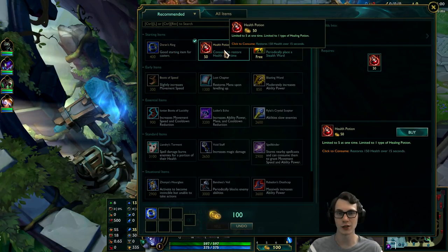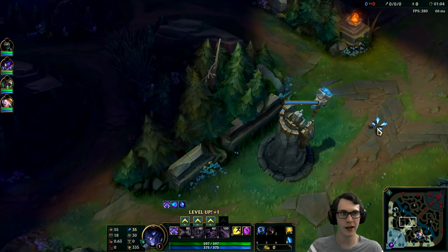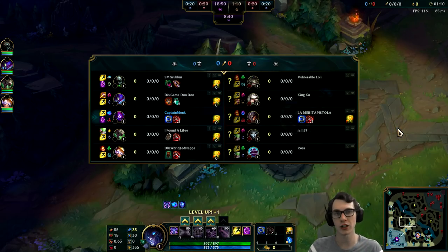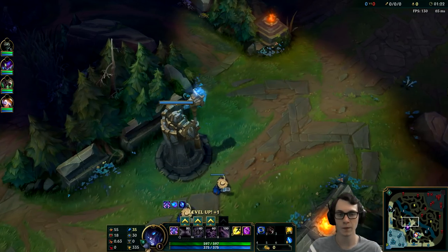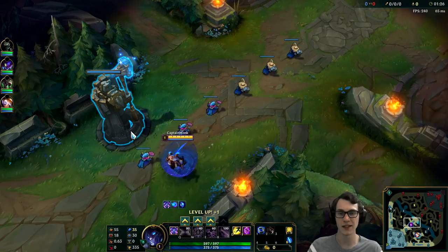So let's get ourselves set up here — Doran's Ring to start, a few potions and the trinket. We're heading over towards the lane. We're playing against a Twisted Fate. Twisted Fate is actually a pretty good lane for Malzahar, especially since I took TP, because when TF hits 6 he's going to go to the other lanes, and I can always follow him with my Teleport — provided it's still available. The most important thing is making sure I'm not having a weak early laning phase and using my TP just to get back to lane.